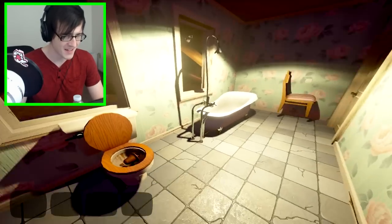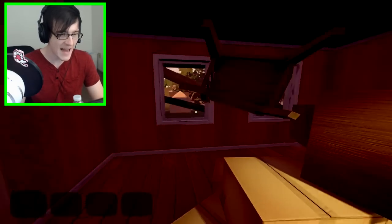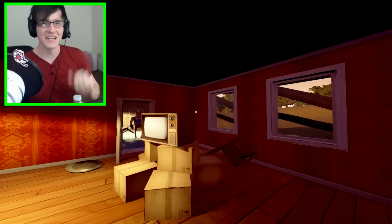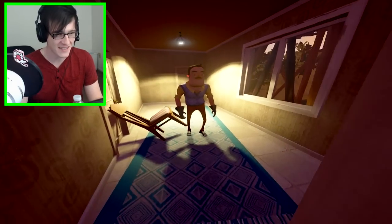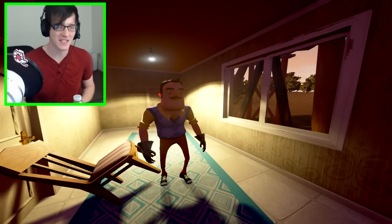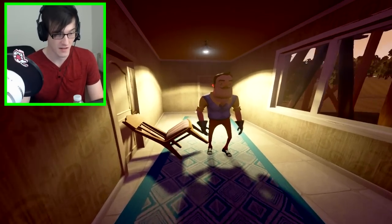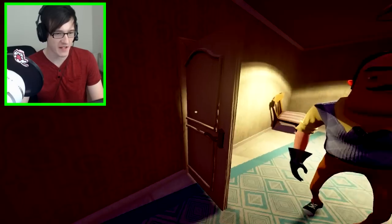I'm gonna be so scared if he's just like chilling out and all of a sudden he starts chasing me. He's like, 'How did you get in here?' Oh god, I'm so glad I captured that moment. We were literally just talking about what would happen if he was just chilling out — and so this is him. Before the tutorial he just stands here. Apparently he's blind, or he's like, 'Hey, we're not supposed to do this yet. We're not supposed to be chasing each other yet.' And by chase each other I mean him chasing me down. So this is interesting — he just stands here. I guess they have to have him doing something. You don't mind if I go in here, right?